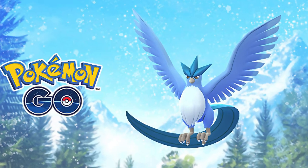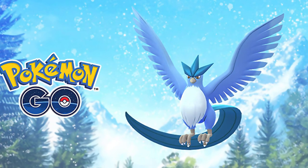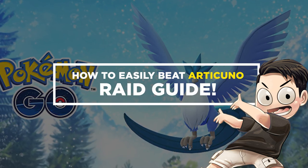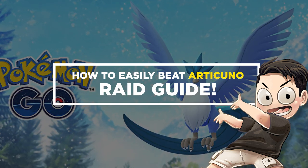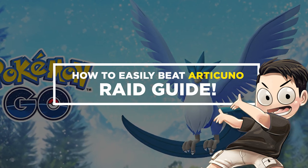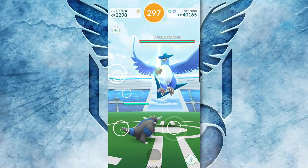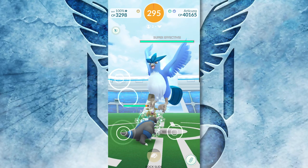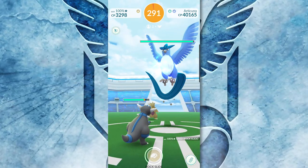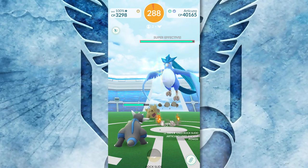Hey, how's it going everyone? It's me, Conjinsula, and welcome to today's Pokémon Go video. If you're watching this video, then that must mean that Articuno is returning to raid battles, and this Ice-type and Flying-type legendary Pokémon is actually pretty good in a variety of different situations. I'm going to tell you what counters you should bring to this raid boss, as well as everything else you need to know in order to defeat it.